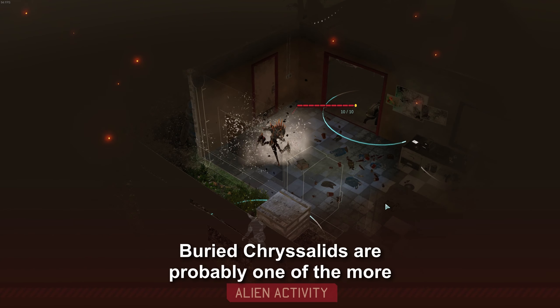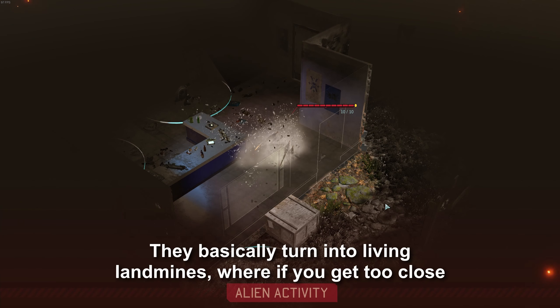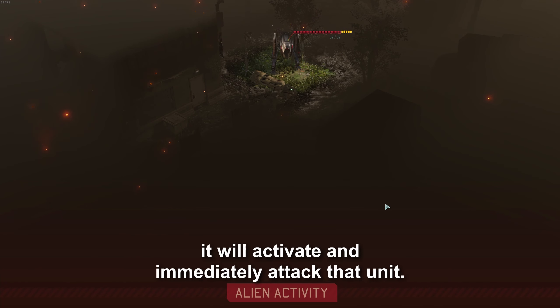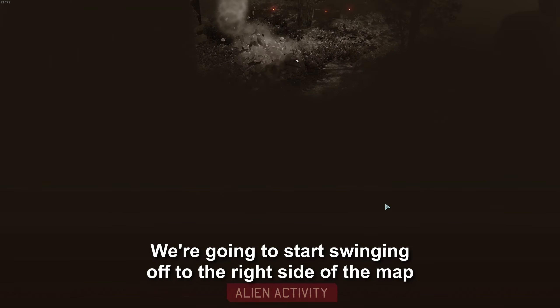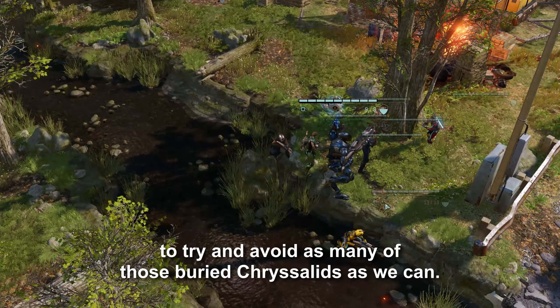Buried Chrysalids are probably one of the more dangerous things you can deal with in XCOM 2. They basically turn into living landmines — if you get too close it will activate and immediately attack that unit. This includes concealed units, so we have to be very cautious with our Reaper. We're going to swing off to the right side of the map to try and avoid as many of those buried Chrysalids as we can.